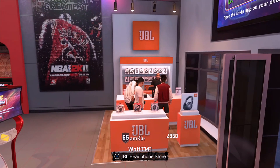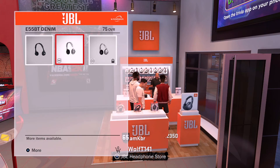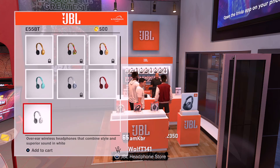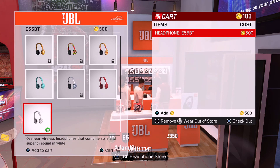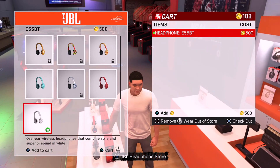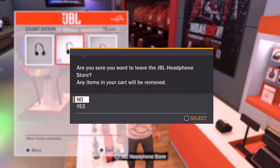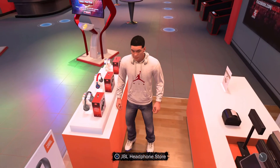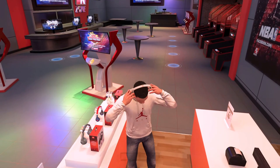Press X on the JBL Headphone Store. Choose any headphones — it doesn't matter which ones. Press X again, press Triangle, then press R3. Do the same thing: Circle, Circle, Circle. 'Are you sure you want to leave the JBL Headphone Store? Any items in your cart will be removed.' Press Yes — and look at my guy transform! That is how the glitch works. It's very simple and very easy.